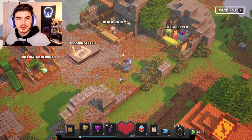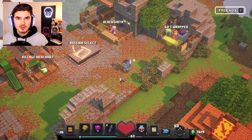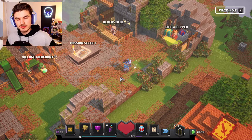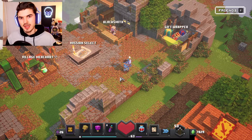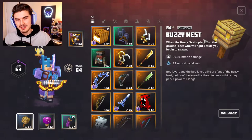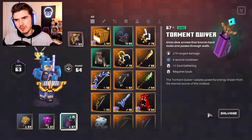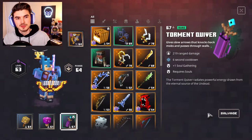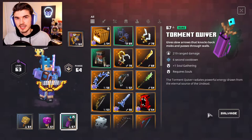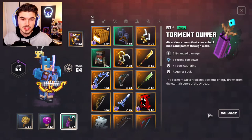Welcome back to another episode of Minecraft Dungeons. I hope everyone's doing great today. We are hopping right back into our game save, and the only thing I have done is getting our blacksmith items completed and upgraded. So that was our buzzy nest and our torment quiver. I put them in there to get upgraded because they were such low levels, and I needed to do some missions to get those upgraded so we could continue on our path of Howling Peaks.